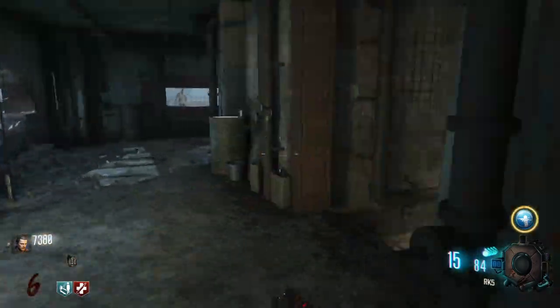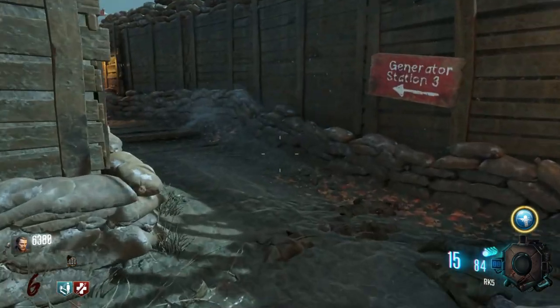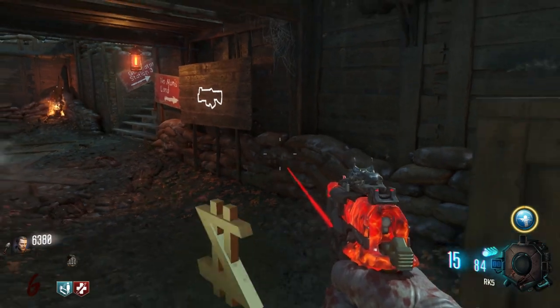As soon as possible, once you exit the spawn room, your first goal should be to get Juggernog. Because once you get Jug, you're swimming in safety for a good amount of time.